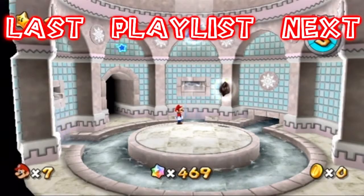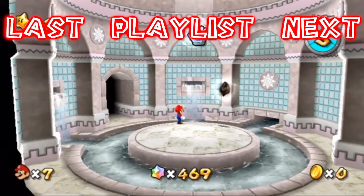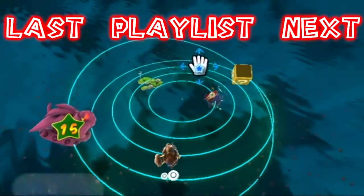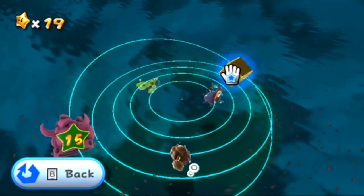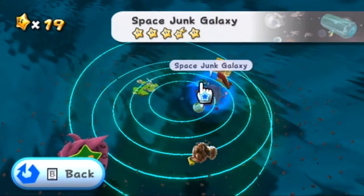Hello there, I'm JackRotel with more Super Mario Galaxy. In the last part, we got a star on a Yoshi head planet that looked like it was made out of wood, and we got a boss battle star which was a spider. We were tangled in the web basically. So now we're done with Space Junk Galaxy.